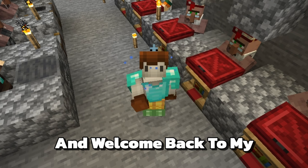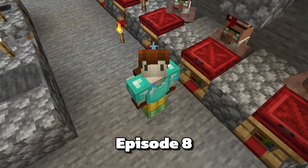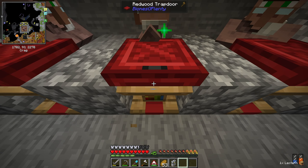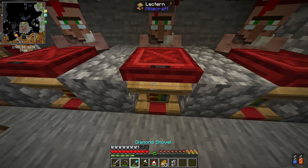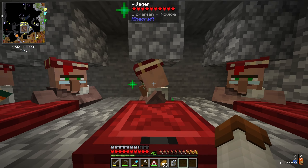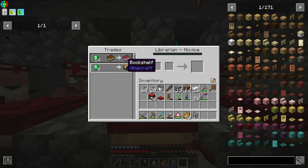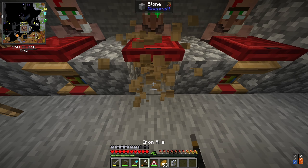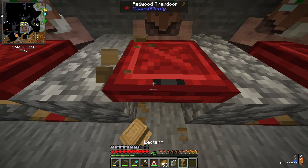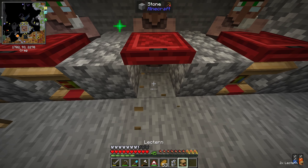Hey, welcome back to my vanilla plus mod pack - hope you enjoy episode eight. In the last episode we set up our skeleton farm and got started with that new mod, I think it's called Mob Spawner Plus or something like that. It's a mod that lets you mess around with spawners and gives mobs the ability to drop their own spawn eggs, and I set up a farm using that ability.